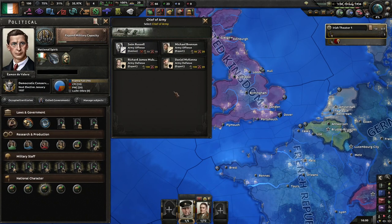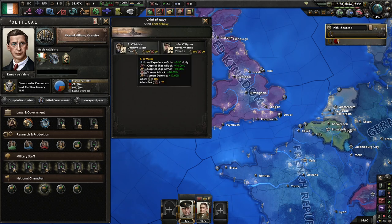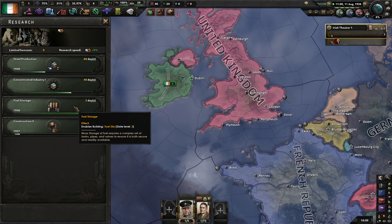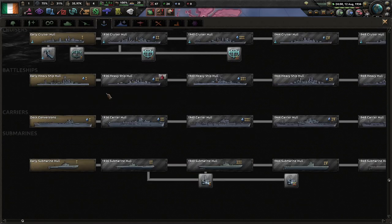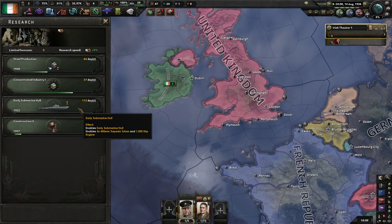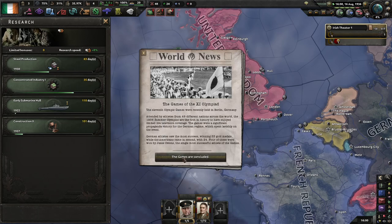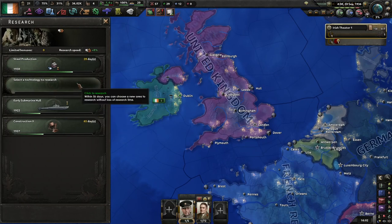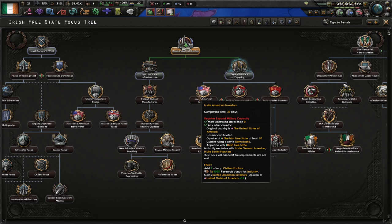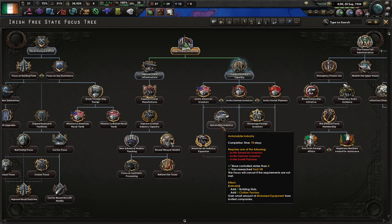Once we get Concentrated Industry, we gain another bonus and an extra free off-map factory. At this point we have enough to get any of the senior staff slots. I usually go with the Chief of Navy first. The next thing to research would usually be basic submarines — don't bother with the early submarine hull, go straight to the 1936 one.